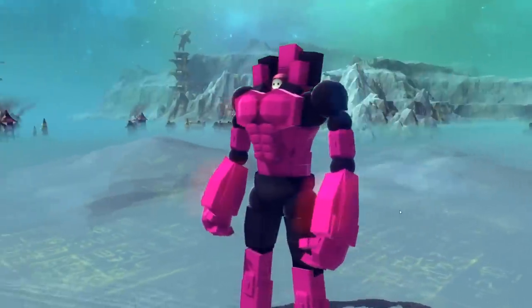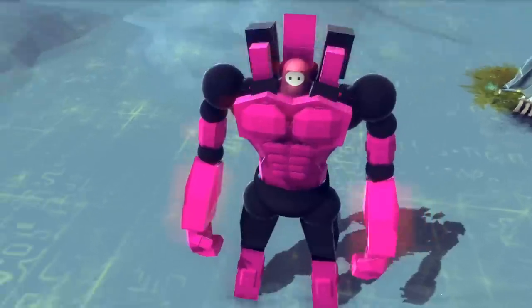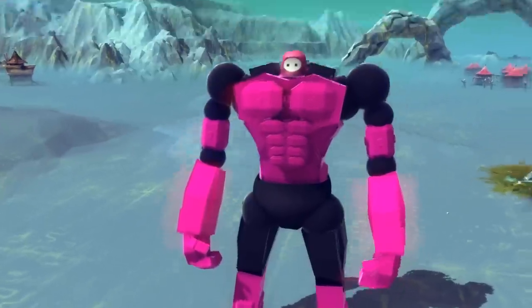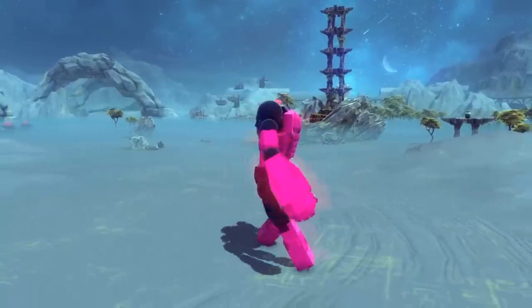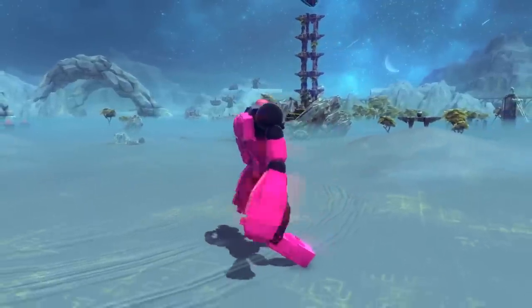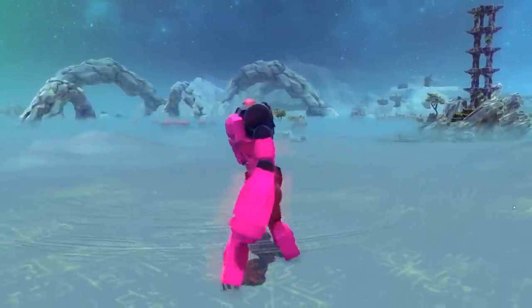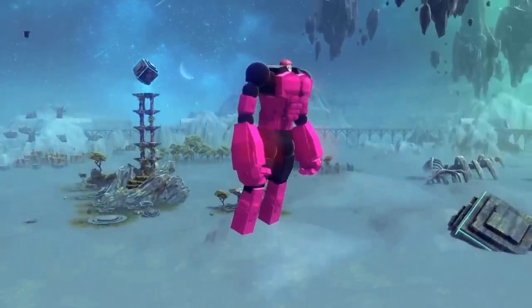It didn't take Fall Guys long to make its way to Besiege. This is Fall Guys like you've never seen it before — basically Fall Guys on crack. Check out this mech suit, it is fantastic. I do like that it's kind of wobbly just like they run in the real game. It can balance, it's not the best at walking, but a Fall Guys unit shouldn't be. Oh he can fly — that's fantastic. That's more like levitation than flying though.